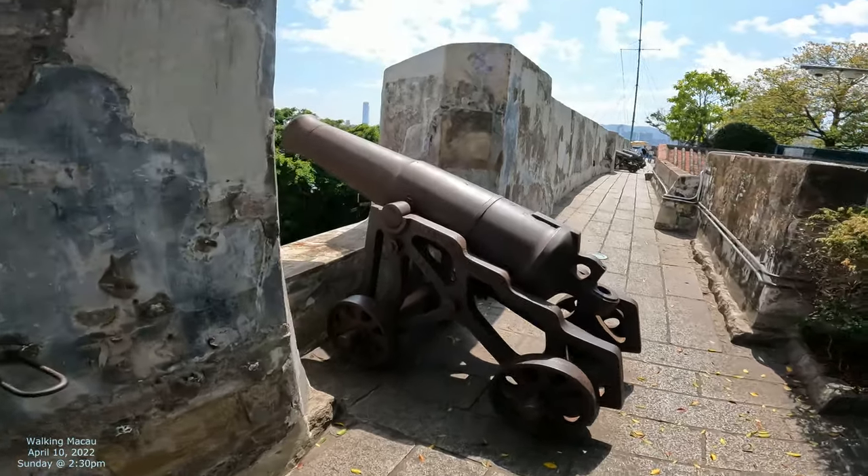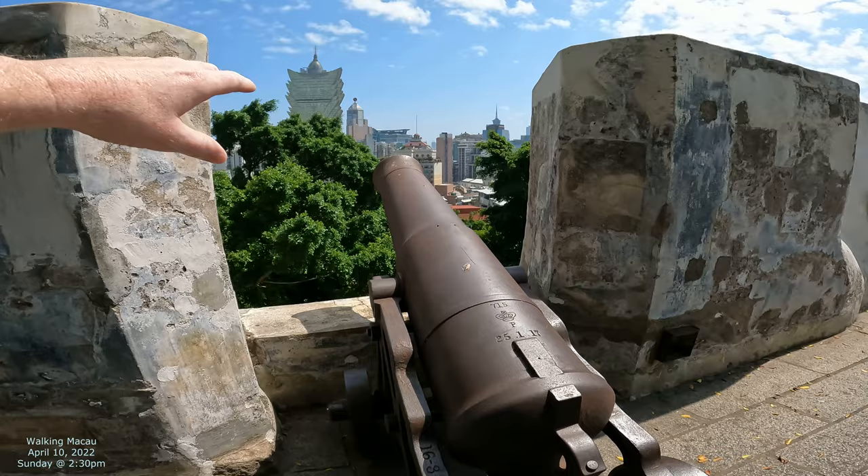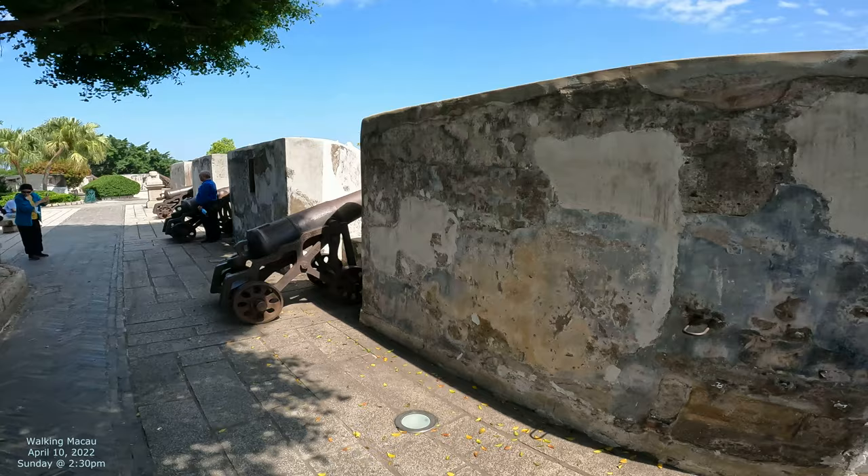You can see all these cannons here — they overlook parts of the city. But before that, that's unreclaimed land. Before, these cannons used to shoot cannonballs to try to stop the Dutch, who tried to take over Macau from the Portuguese a few times. We're going to walk around this fortress and show you what it's all about.